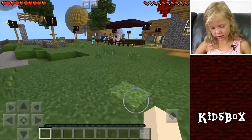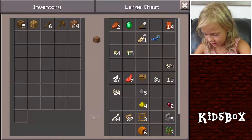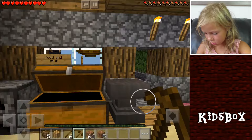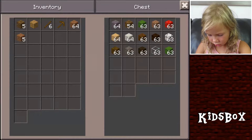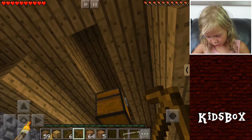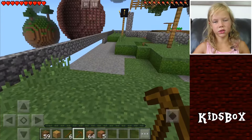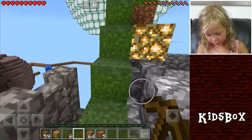Gonna go get some resources. Let me just check what I have. I have a lot of dirt. Do I have anything else? Like oak wood. So I'm just gonna use that too. I can get oak wood from trees. I wonder who's making holes in my world, cause it's not me. I'm gonna think... if I go from there to there. I'll get some sea lantern stuff.